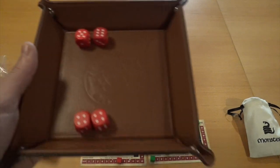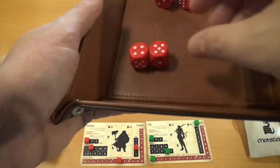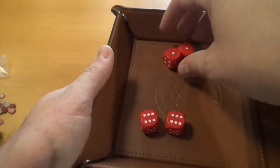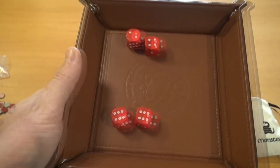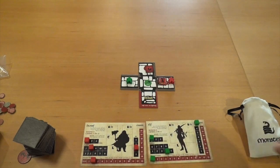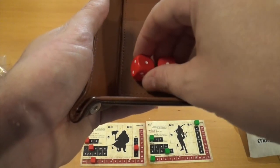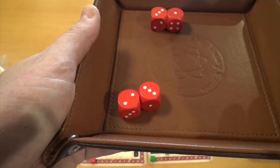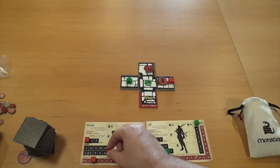It's a rinse and repeat — we continue fighting. The dwarf rolls again: nine plus three is twelve. The monk rolls two plus four — a total of six. The dwarf wailed on the monk doing six damage, leaving it with two health. A third round: the dwarf gets a total of five. The monk gets eight, so the monk beats the dwarf by three, and the dwarf takes three more damage.